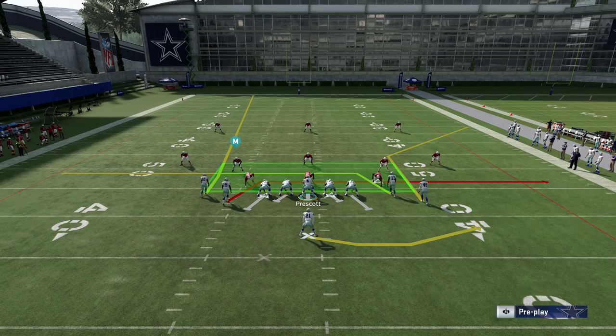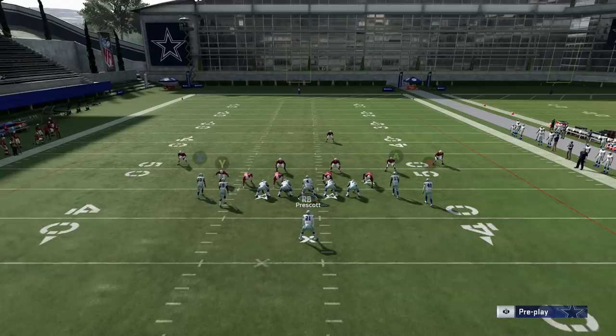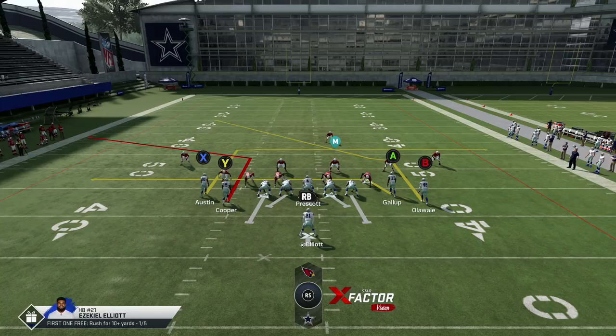Now I want to show you another way to run the cover three beater that I didn't show in the previous video. If you subscribed, you're about to learn why this play is so awesome against cover three. There's a reason I put Austin where he's at — it's not just for show. We're going to put X on a streak. We're going to run dual streaks — X and A — then motion out the fullback and put them on a comeback route.